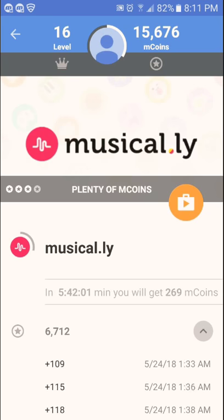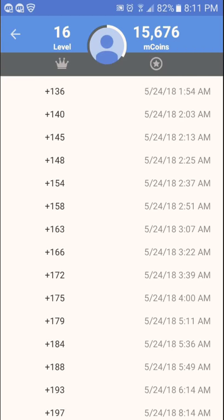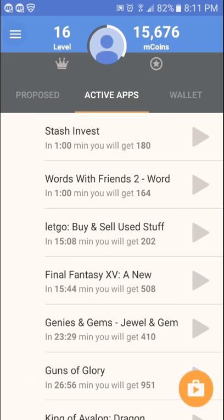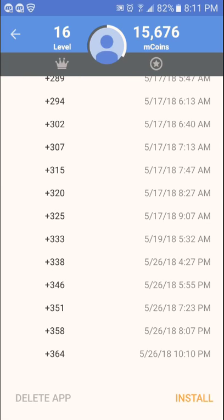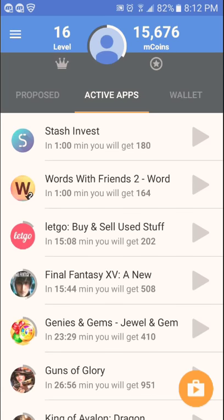I wasn't actually using it — I was sleeping. Trust me, I can't waste my entire time doing this. That's why you need to have two phones. During the day you can be on your main phone and have this side phone doing the work for you. You don't have to work for it. Just download the games, turn on the app — it thinks you're actually playing the game but you're not. The screen is just on and you make points from that.